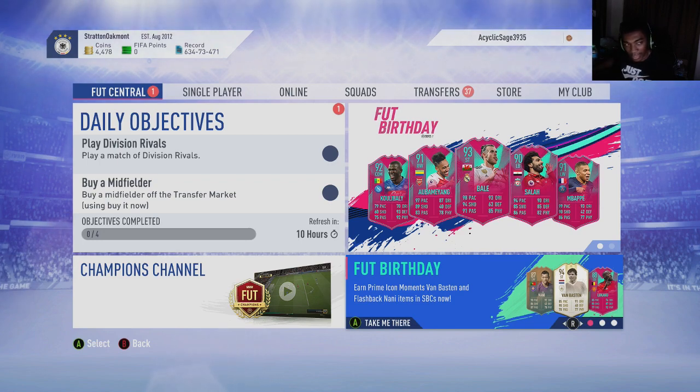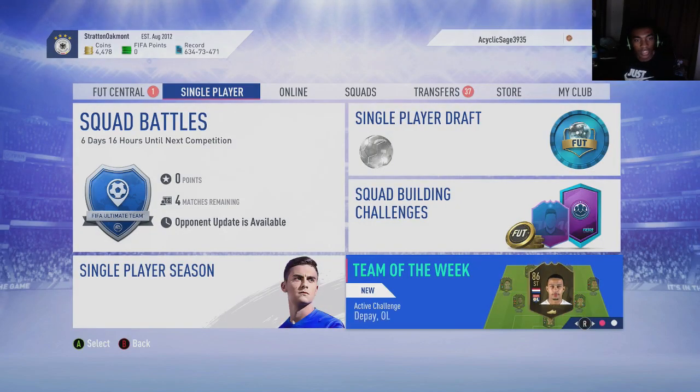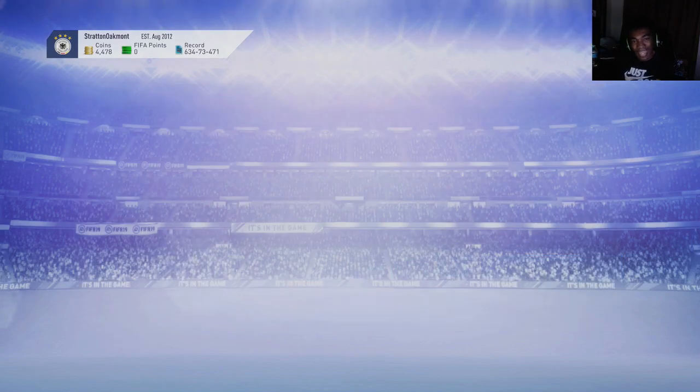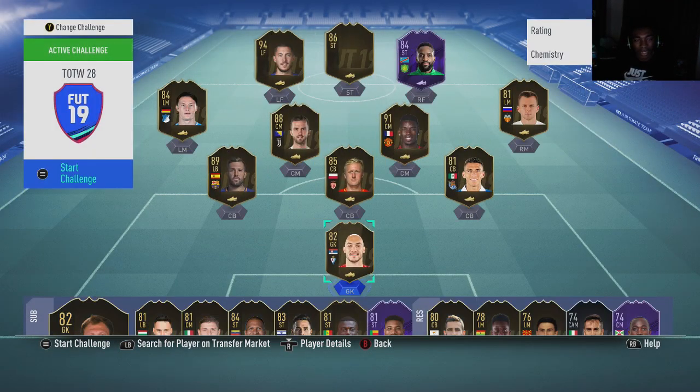Let's get into the video. We're going to talk about these sniping and mass bidding filters and we're going to start off with the higher budget filters. These filters are going to cost you — I would say no less than 50k, but more like a hundred thousand coins to really do this more efficiently.